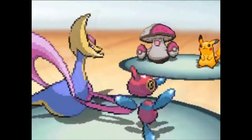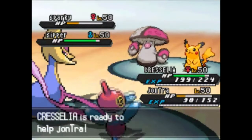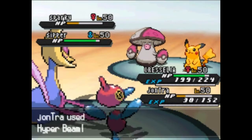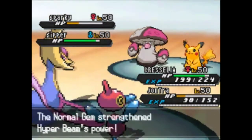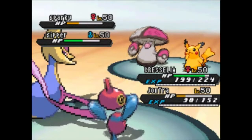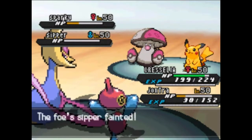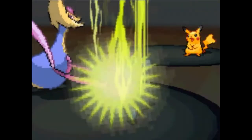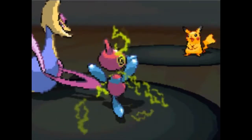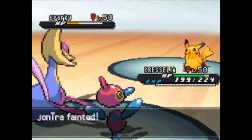You don't often see Amoonguss with Synthesis — whether it be for the biological fact that mushrooms do not photosynthesize, or for the fact that they just often don't carry it, especially when having Regenerator, Giga Drain, and holding Black Sludge. That's just not enough recovery. So here, to ensure that I take out Amoonguss — because at this point this thing is doing too much against my team — I just go for the Normal Gem boosted adaptability Hyper Beam, and I take it out, because that move is powerful enough to take out standard defensive Cresselia.